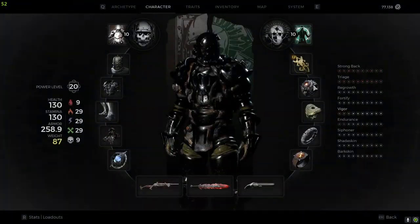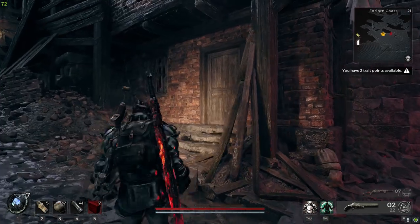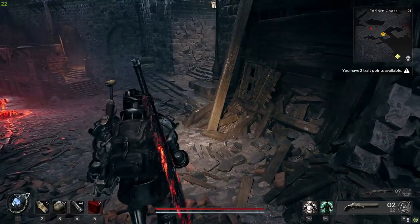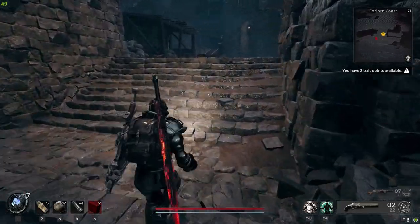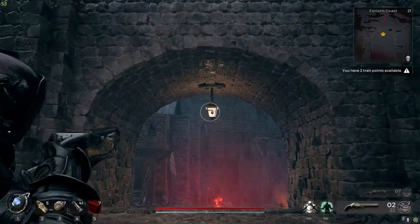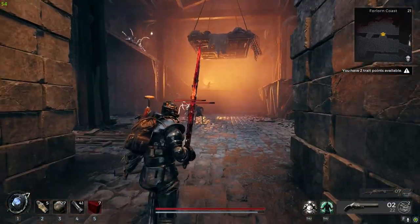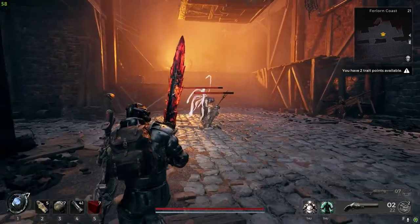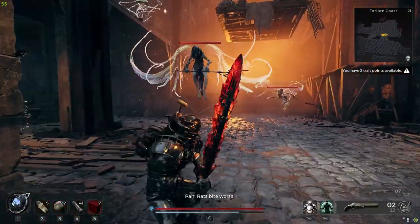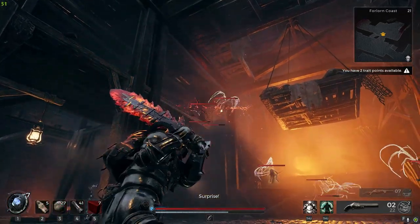I went back to my melee build. Oh, the stutter confused me — every time I open the menu or the map, it just stutters. Oh, Faye and Drann! He sucked them dry and regened HP. Look at them go, the Drann are dying — let me help you guys.